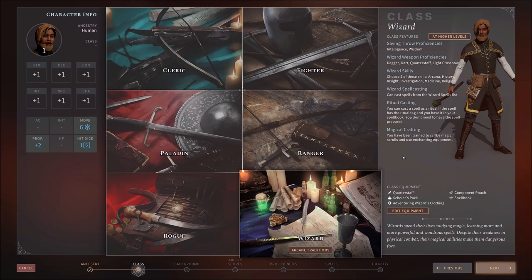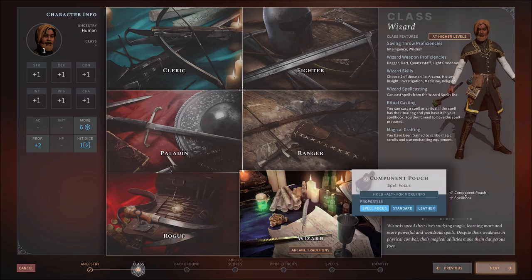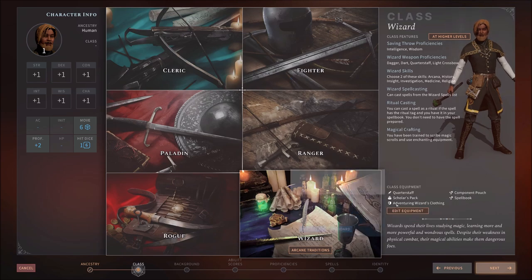Notice his class equipment as a Wizard: he comes with a quarterstaff, a scholar's pack, a component pouch for spellcasting, a spellbook, and wizard's clothing — just a typical garb. We can edit equipment if we choose to, but we won't. This is the fun part: backgrounds can be different for everybody. I can be a sneaky wizard, a low-life fighter, an academic rogue — it's on you how you want to pick.